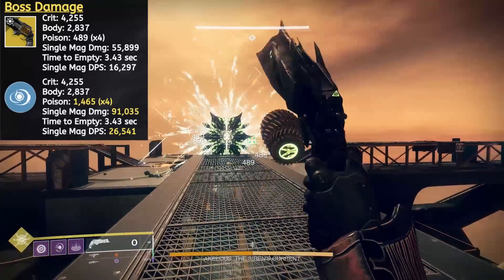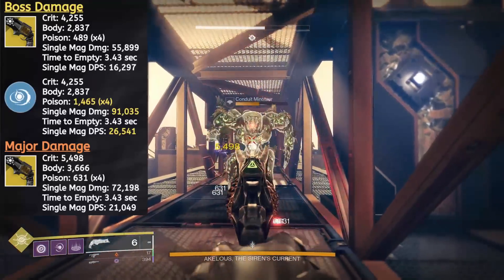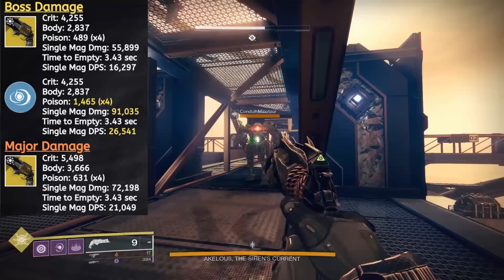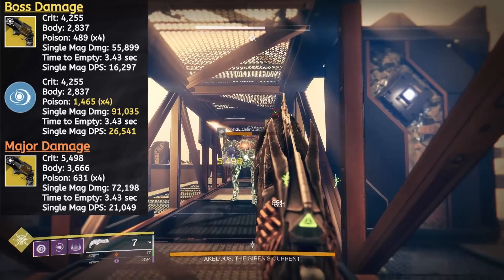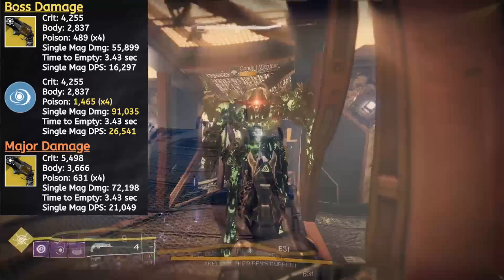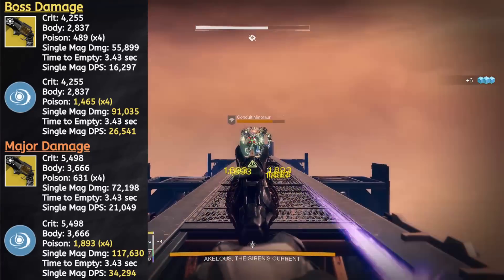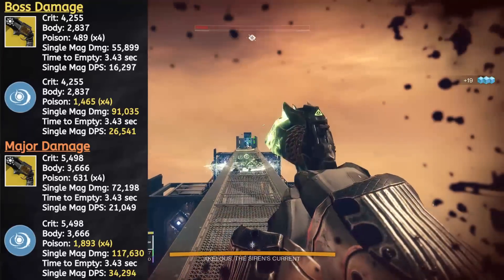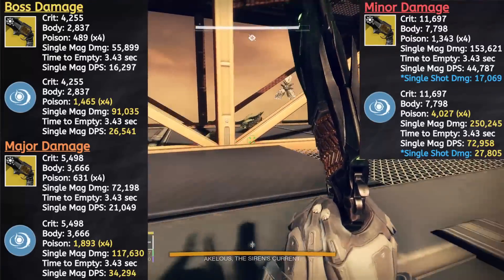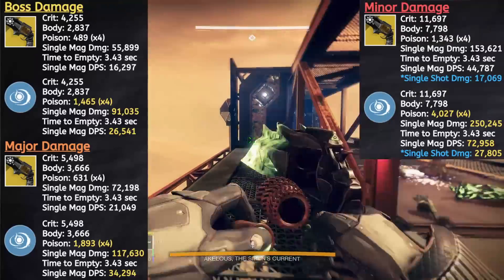While it is a pretty substantial increase, keep in mind that the buff is kill activated and time limited. Moving down to a major tier Minotaur, where we are getting that 20% damage increase from the most recent hand cannon buff. Once the shield is knocked off, crits will deal 5,498 points of damage with 631 coming from each poison tick. Versus an orange bar, that's a maximum of 72,198 for single mag damage and a DPS of 21,049. Those poison ticks will climb to 1,893 with the Soul Devourer buff. Under its effect, new max single mag damage is 117,630 with the single mag DPS moving up to 34,294. Against the red bar harpies and goblins in the encounter, Thorn deals 11,697 on a crit, the base poison ticks are 1,343, and 4,027 when buffed by Soul Devourer.